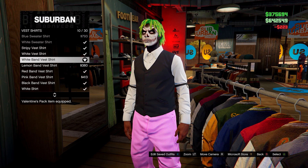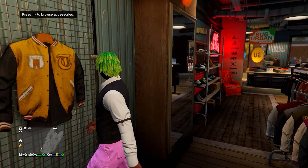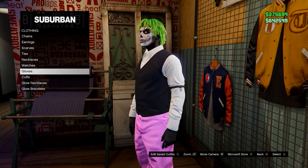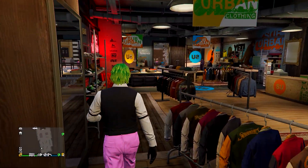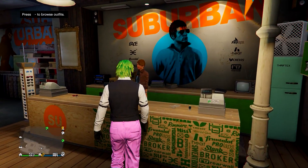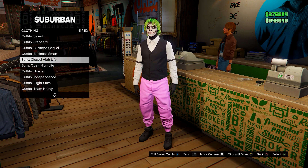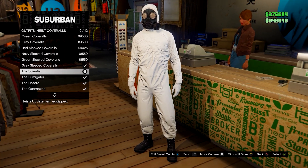Go into vest shirts and equip the white band vest shirt - it needs to be that specific one. You'll notice your gloves come off so you'll have to re-equip them. Save this in slot number one, then head down to Outfits, Heist Coveralls, and equip any of the last four - any with a gas mask.